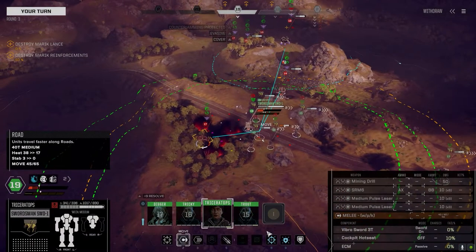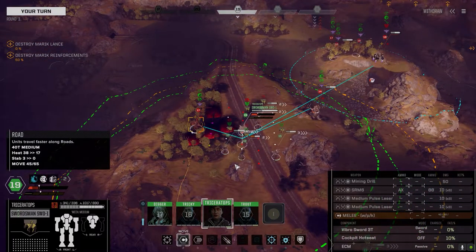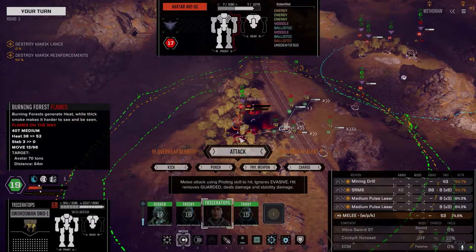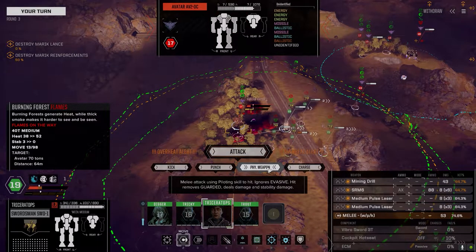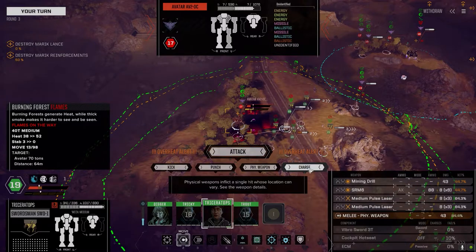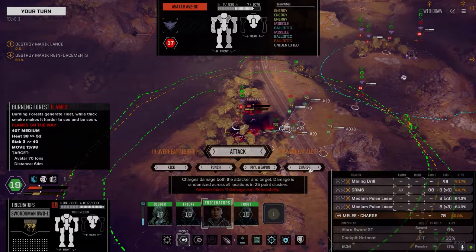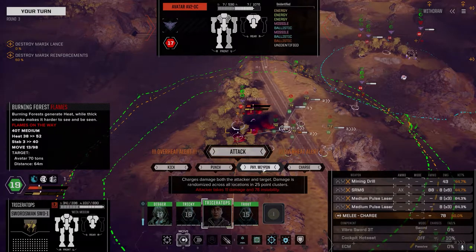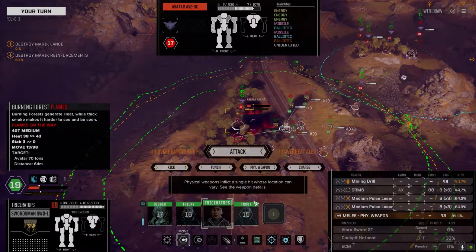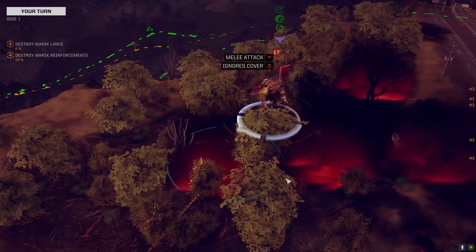Who's first this turn? Commander — Melee Mech. Do we kill the Avatar? Physical weapon is 43 damage with 84% chance to hit. If I charge him it's a 50% chance to hit. Why is it that when everyone charges me they automatically hit? Anyone that's ever charged me has never missed. We can turn off those guys automatically. Run the mining drill on them. Let's go for it.